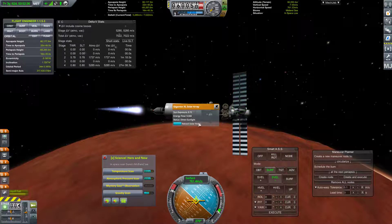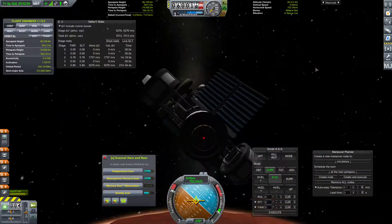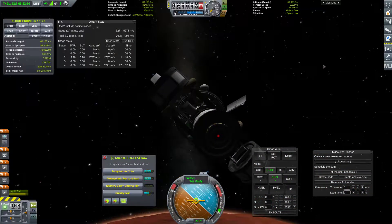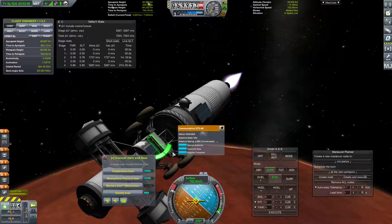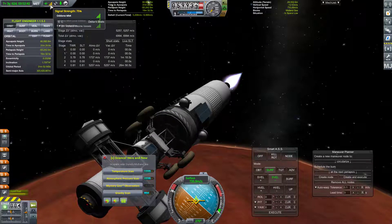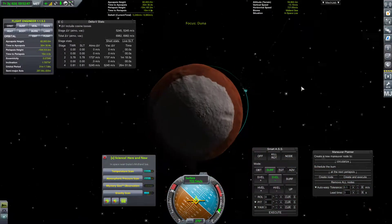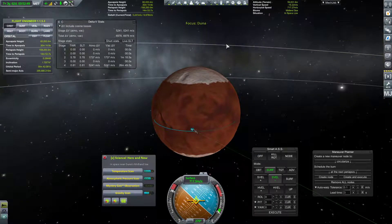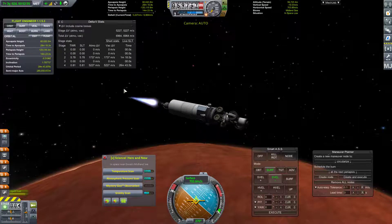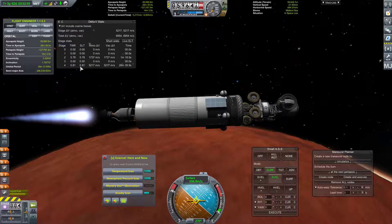We're going to go ahead and stow these solar panels - I don't think we have any need for them right now. And I'm going to try retracting this antenna. We're still good on our signal strength. With that retracted, let's take a quick look at our descent path. It's a little terrible, but that's fine. Our thrust to weight on this is 0.81 right now, and as we burn it down, that will continue to go up.